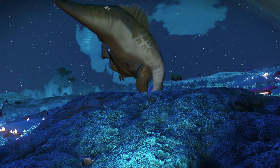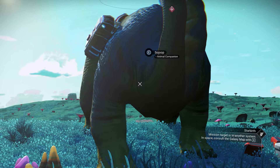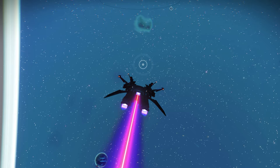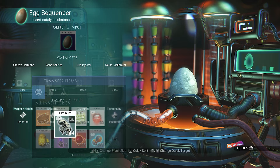It's been 24 hours and I did drink more coffee today. We need to go back to the same planet so we can summon the creature and get the egg. We got it. Now we need to go to the anomaly, and inside the anomaly we need to go to the egg sequencer. We put the egg we just got inside, and for the weight and height we need to put in Blightenium.